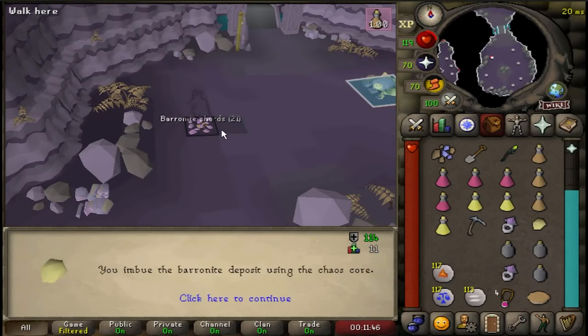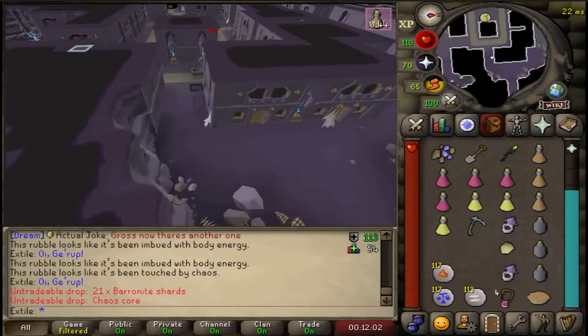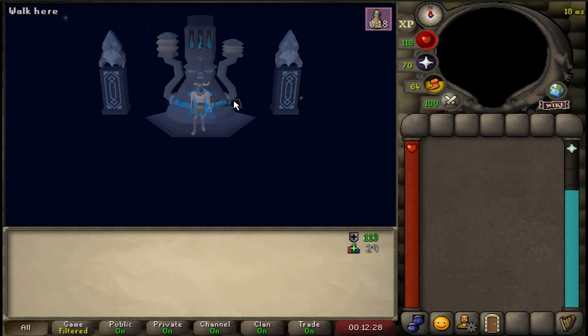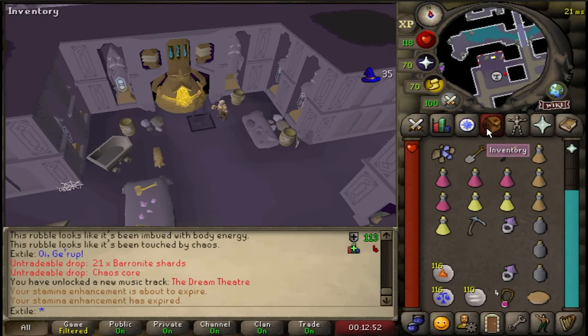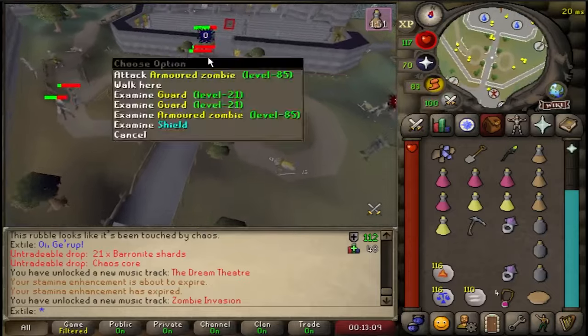Then use the chaos core on the deposit that you mined. Head back towards Romarno and use the core on the ancient forge. You will then get a cutscene. After this cutscene, head back to Varak palace and then run up to the north west tower and talk to Elias again.